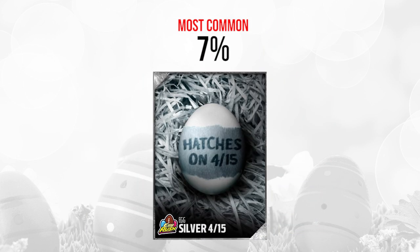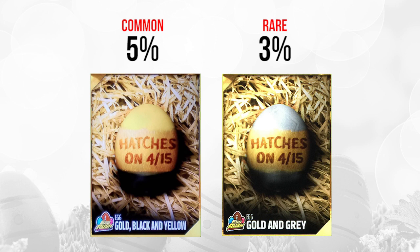Moving on to April 15th — again back to a silver one, probably not going to be anything spectacular, at 7% of all eggs. For the golds, we have a rare one on the right, the gold and gray one, which looks like it should be pretty decent. This one has what looks like a veteran's patch or veteran's logo on it, which could contain some nice value. The fact that it's rare tells me it's probably something like that. There are actually elite eggs that are not as rare as this one. The one on the left — the gold, black, and yellow one — is pretty common at 5%, so probably not anything spectacular.